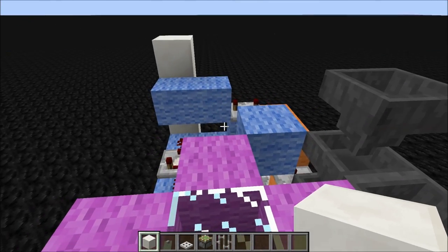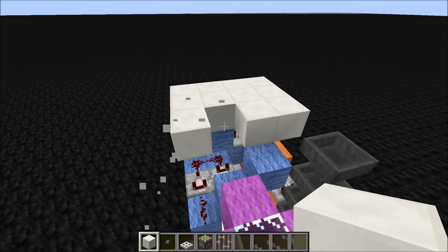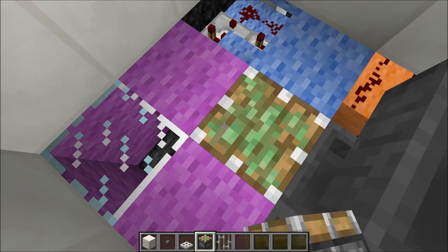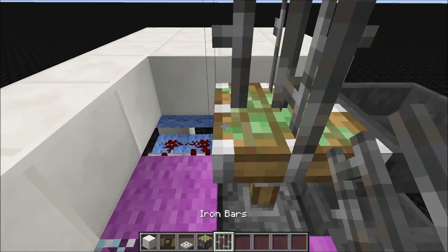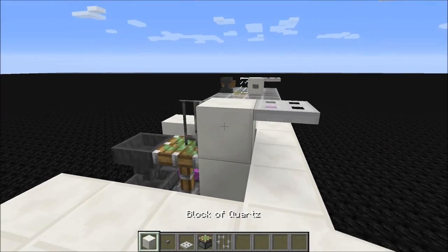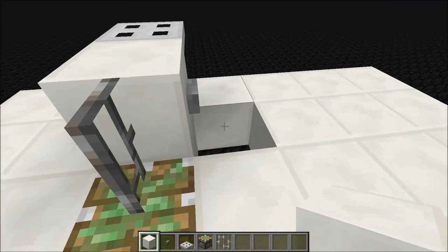And then up like this here. If you're up to this point you might want to prepare your floor, so go ahead and do this. You also need to place more components, such as this piston here, piston here, and place an iron bar here and here, and then a block here. Iron trapdoor there and a button there so you can open the trapdoor. Then just finish off the floor like so.